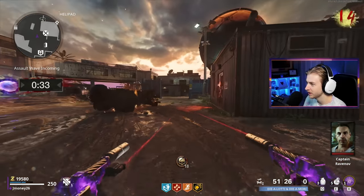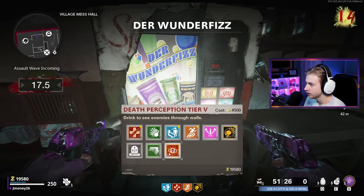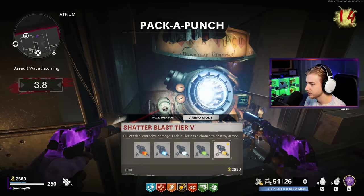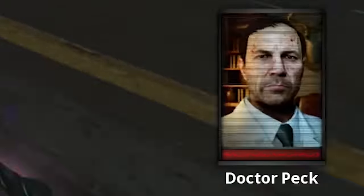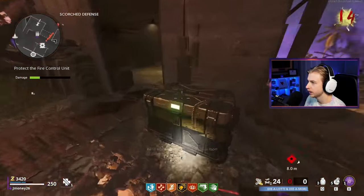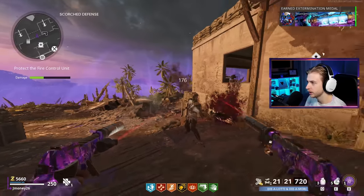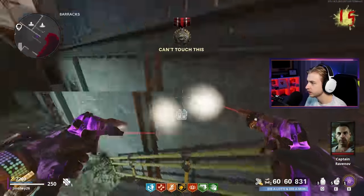There's our assault wave right as we run out of ammo. We still have a whole 30 seconds to buy some perks. Let's get death perception for more salvage, mule kick for more ammo, speed cola so we can be fast. Let's get shatter blast to make these things even more destructive. We're just a little bit late for this assault wave but I think we'll be fine. These zombies do not stand a chance. Once these are fully packed, it's over - these are basically insta-kill guns. That is the fastest assault wave I've ever seen.